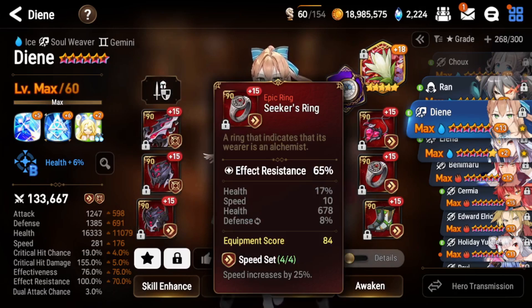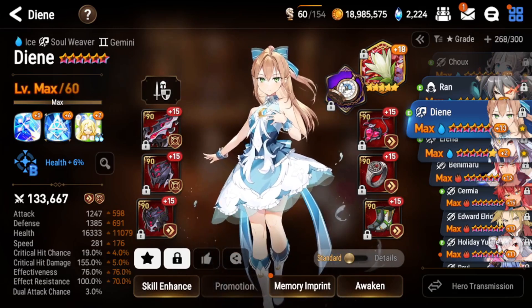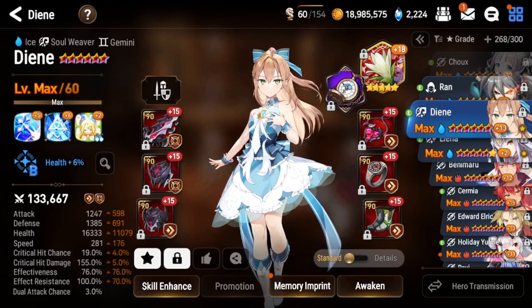A lot of people aim for 200% effect resist on DN, but I have 100% which is completely fine for this fight. If you're fast enough and have another soul weaver who can cleanse, you don't really need effect resist on her since she won't be in the front line anyway. Just have her decently fast with decent bulk.